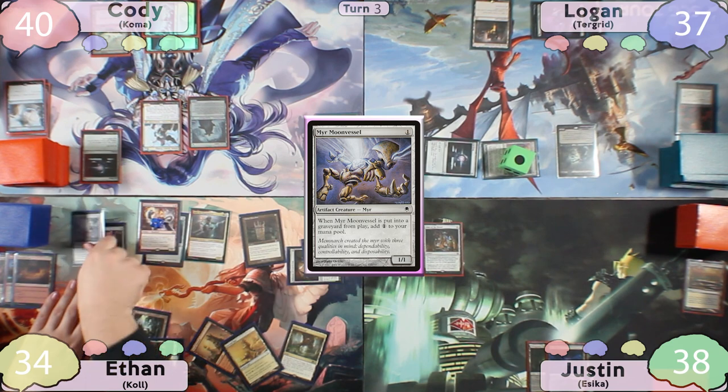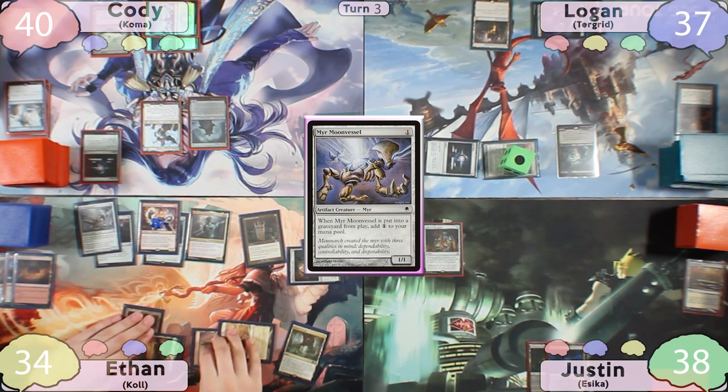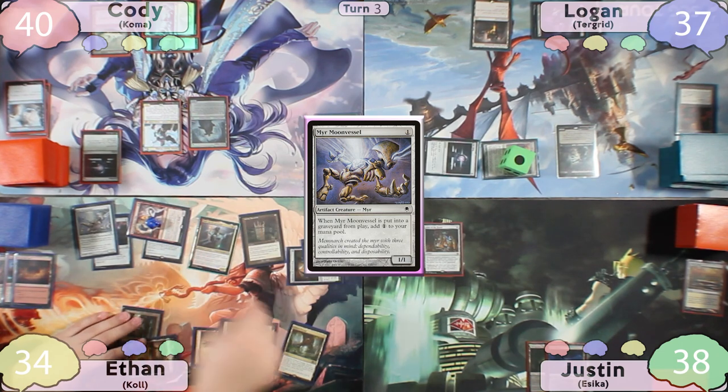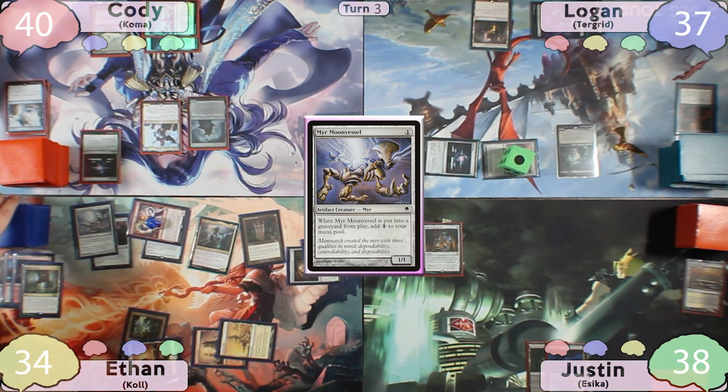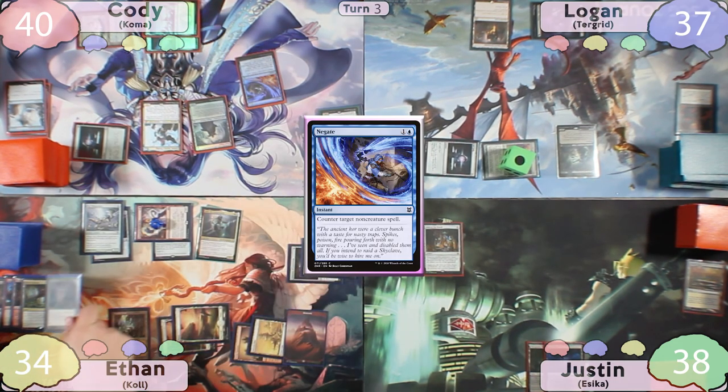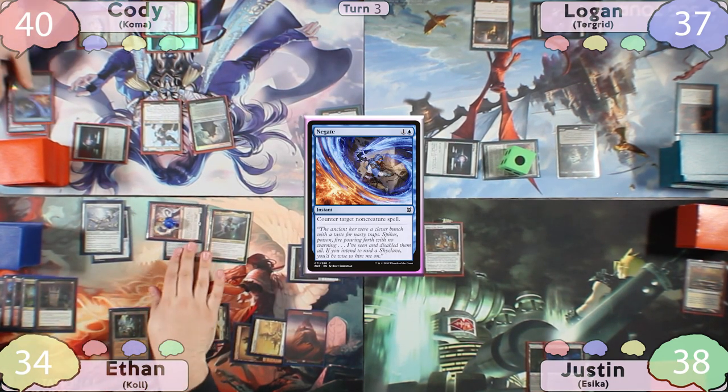Ethan attaches Storm Rider Rig to the Mirror Moon Vessel on ETB. Cody says he wants to negate the Grim Monolith when he gets back, so Ethan moves to combat and swings three at him. Sword of the Animus triggers, and Ethan cracks his Fabled Passage to search for a Mountain and a Plains — the Mountain comes in untapped. Cody returns, pays for the Negate, and takes the three damage.